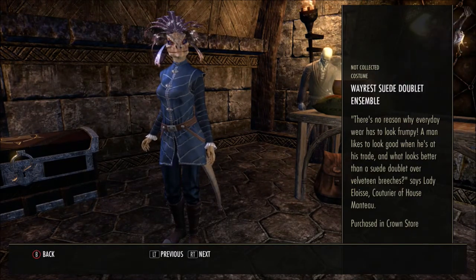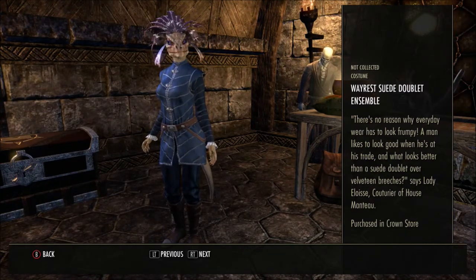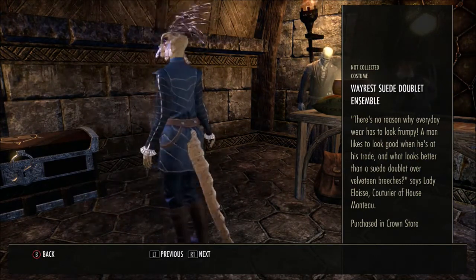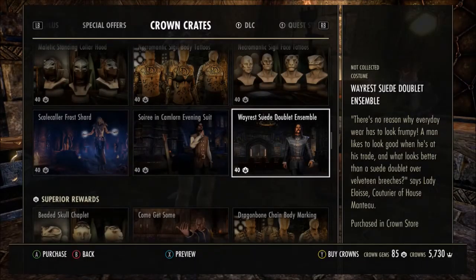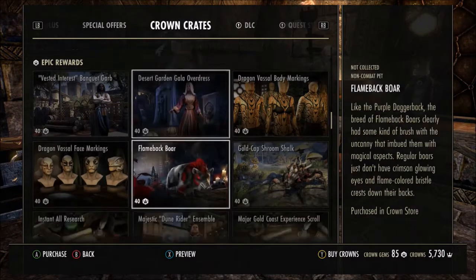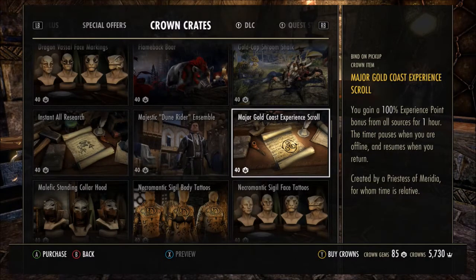And then the last item is the Wayrest Suede Doublet Ensemble — I'm pretty sure I've seen this in the crown store before. 'There's no reason why everyday wear has to look frumpy. A man likes to look good when he's at his trade — and what looks better than a suede doublet over velveteen breeches?' says Lady Elise, courtier of House Montclair. That one's a lot better looking — I think I prefer this one over the other one. The pricing for the epic items is 40 crown gems. You've also got the chance to get the Instant Ore Research for your blacksmithing, clothing and woodworking, and the Major Gold Coast Experience Scroll, where you gain a 100% experience point bonus from all sources for one hour.